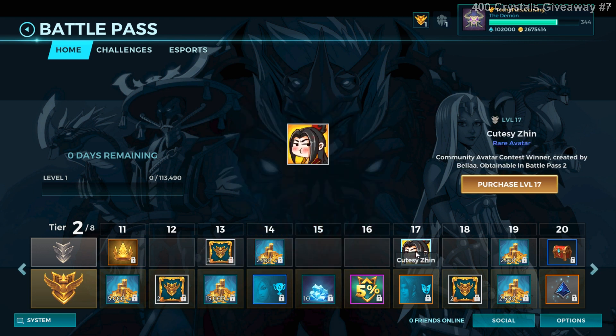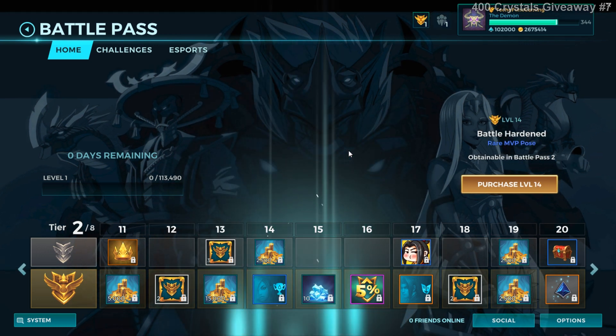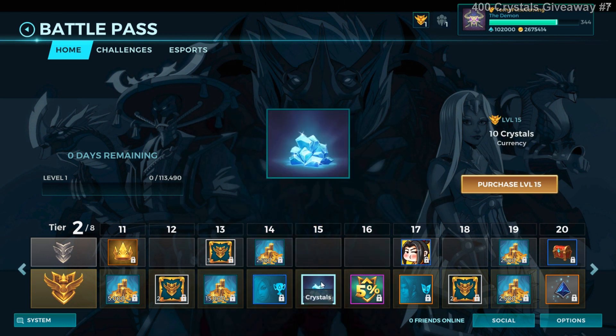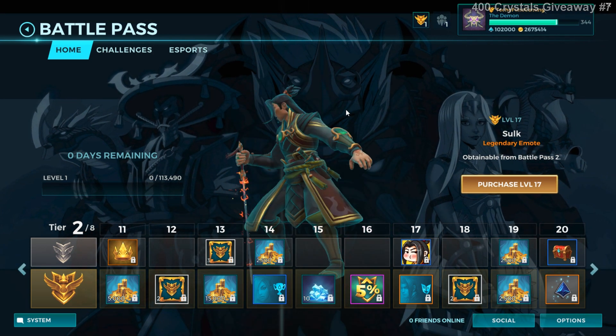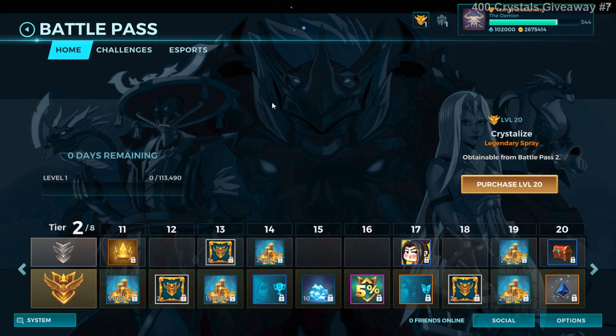In the free path, tier 2, level 17 you get one avatar and level 20 you get a support battle chest. In the paid path, level 14 you get the Ash emote and MVP pose, level 15 you get 10 crystals, level 17 you get the Zen emote, and level 20 the first 3D spray.